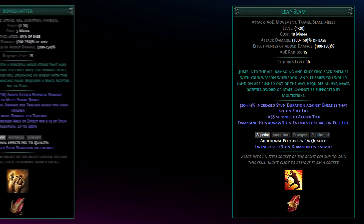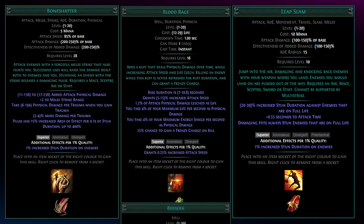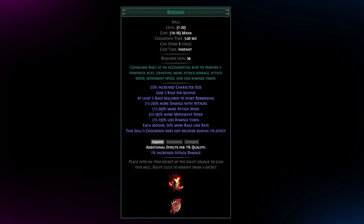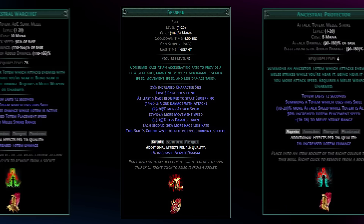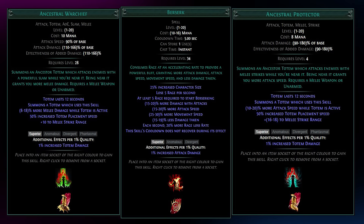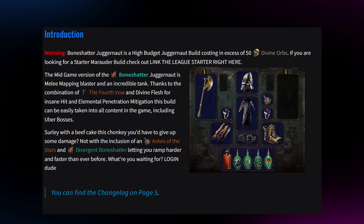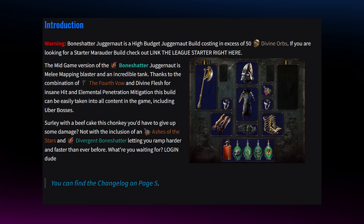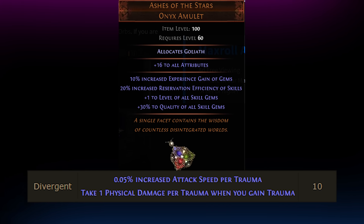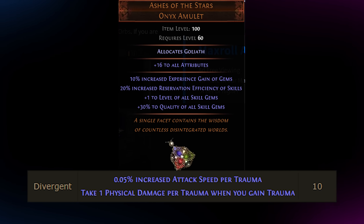Mapping involves simply Leap Slamming, Bone Shattering, and pressing Blood Rage at the start of your maps with the occasional Berserk press — making sure to save some rage for tanky rares or the map boss, so you can put down your Ancestral Totems and pop Berserk to shred it down. To further increase ramp and damage, follow the mid-game article. You'll obtain Ashes of the Stars and Divergent Bone Shatter, causing your trauma to also give attack speed, allowing you to ramp even harder.